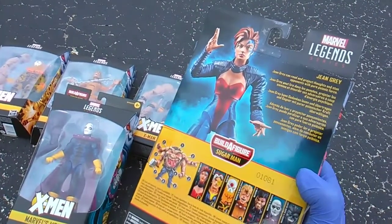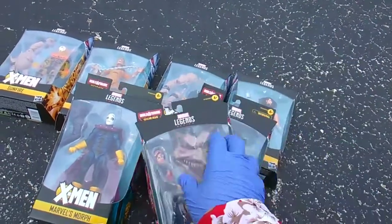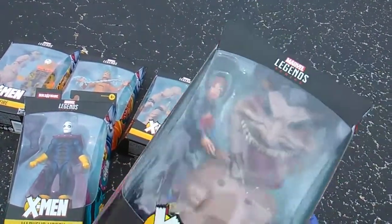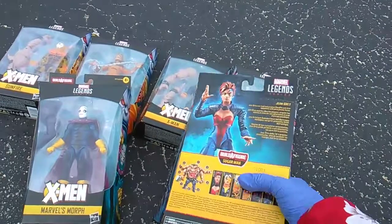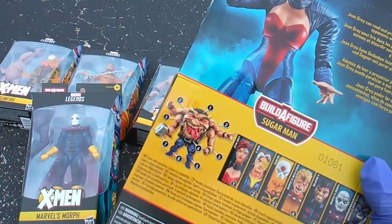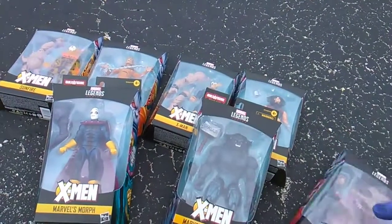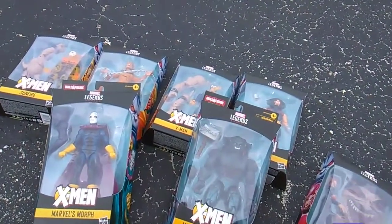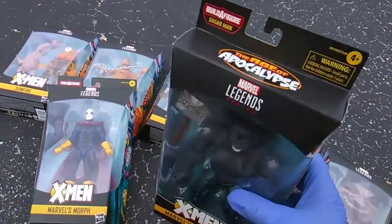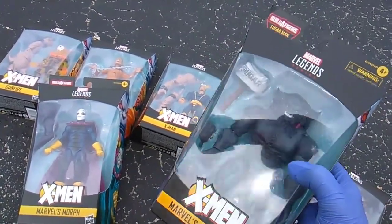Jean Grey can read and project thoughts, and stun opponents with pure psionic force. Jean Grey comes with Sugar Man's face as well as torso. Look at this dude — he's got four arms, his face is on the chest. He looks like a Mad Ball with six appendages, but he's actually a very powerful, very smart mutant from another reality — the Apocalypse timeline, Earth-295.